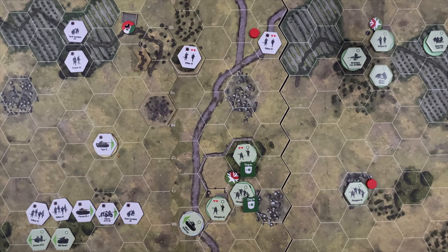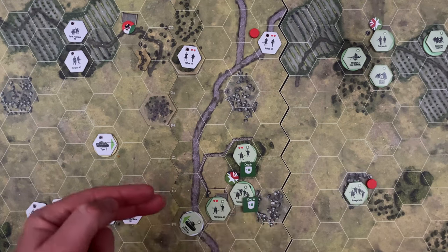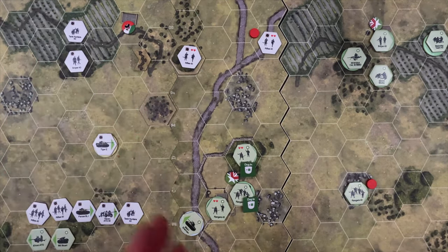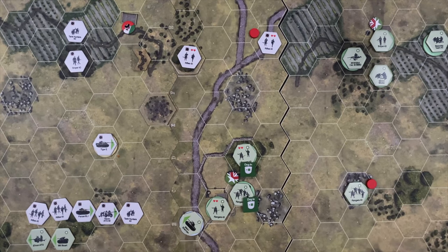One thing noticed in the scenario rules that was missed: at turn five, the pressure should have increased by one for the side that hadn't gained the middle objective. This means the Germans would have likely had to roll again and a one-to-four result would have forced them to route much earlier. This would have been a large impact on play. Still — US victory in either case.